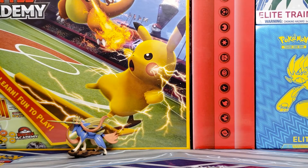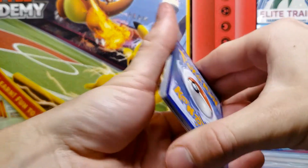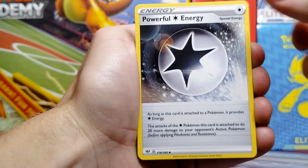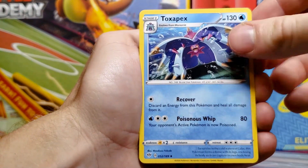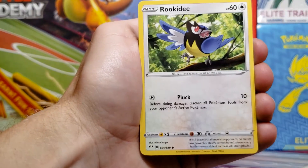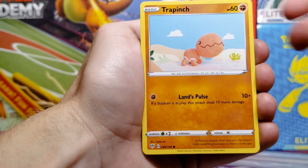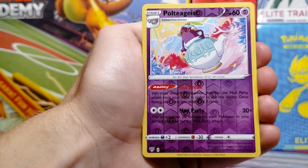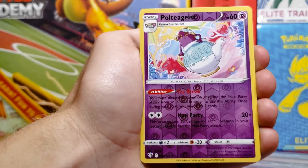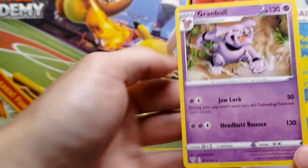We've got the last pack here — let's see if we can end with a bang. We got Fire type energy, Powerful Energy, Togapex, Clang, Teddiursa, Rookidee, Torchic, Trapinch, Jigglypuff, Poltergeist which is just an uncommon, and a Granbull non-holo rare.